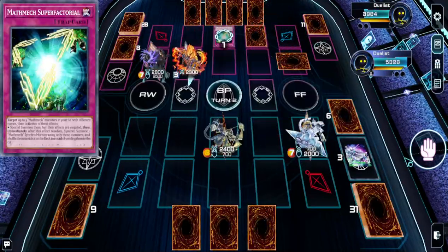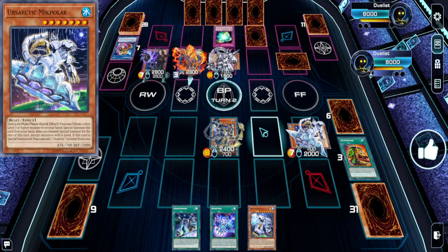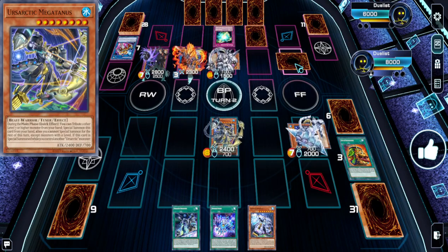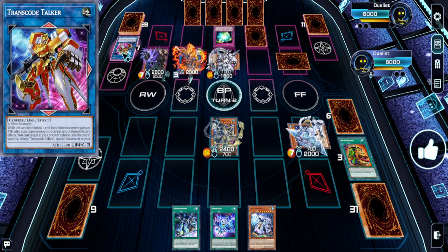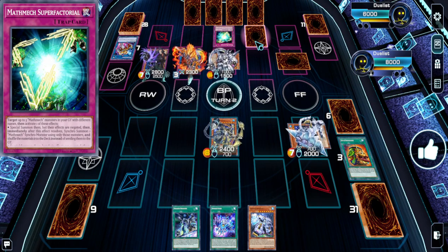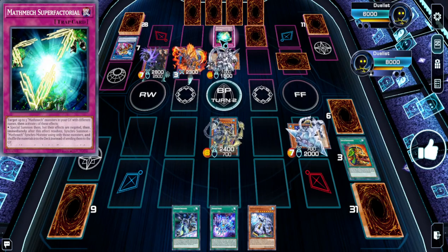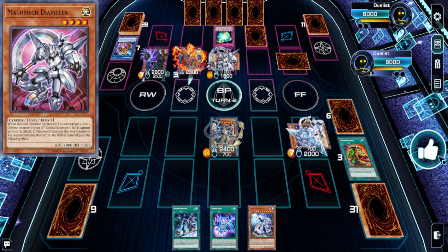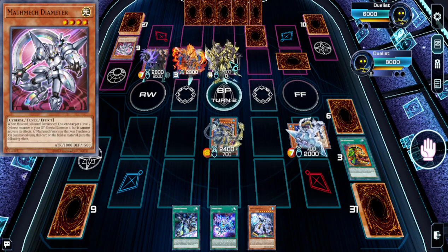This is against Math Mech — the game crashes on me constantly, but it's the best simulator, which is unfortunate. Here's how it went: I had a Book of Moon during my opponent's turn on a Diameter. He went into Transco Talker and then Heat Soul. I tributed over his Transco Talker during Main Phase 1 because I knew he had searched Signet Mining — the counter trap that banishes, requiring you to control a Code Talker. By tributing over his Kaiju too, his Super Factorial became much worse. He gets an Omni Negate from Diameter, but he's not going to be able to send from my hand or field — that's huge. He brings out two and searches another Diameter.